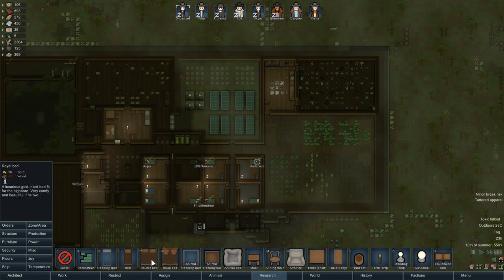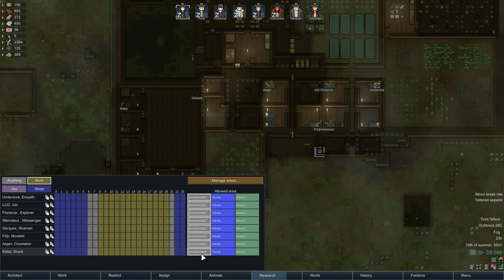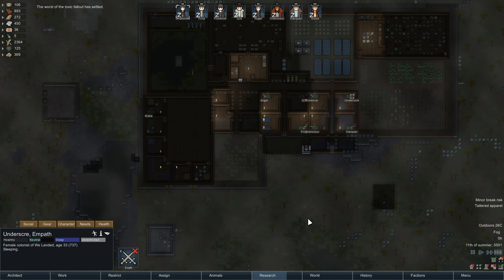Are we out of wood? We are. So let's unrestrict them for a little bit. Let them go. Toxic fallout is still here though. Oh, there we go — never mind. Wow. That was really, really good timing.